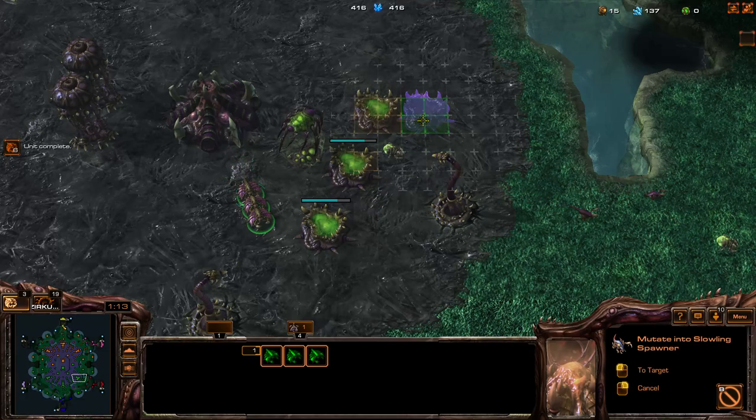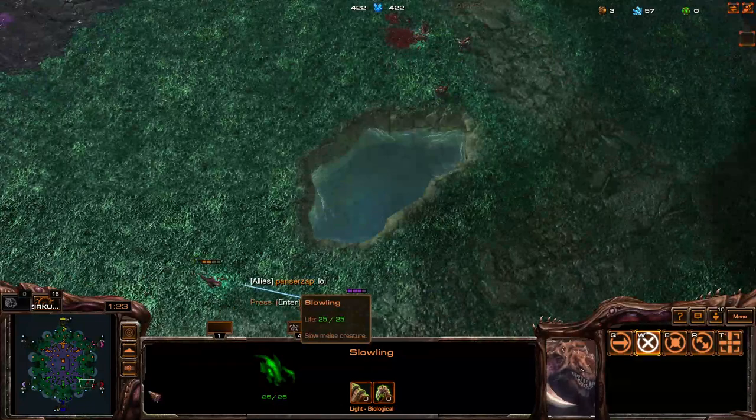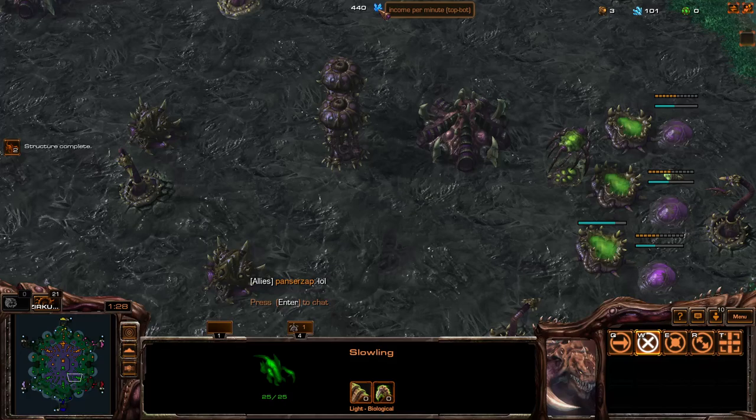I'm going to split these spawners here — three on one Terran, three on the other. Luckily the third one isn't moving out. Usually you're going to have like one or two Terrans that are not moving out, so it's going to be fine. Then we see what kind of damage we can do. You can see the Zerg income on the top middle.